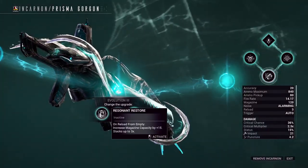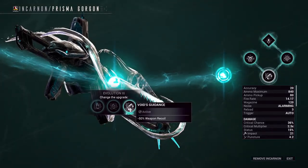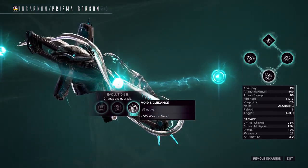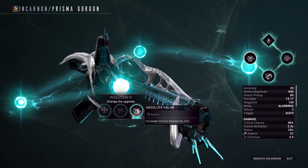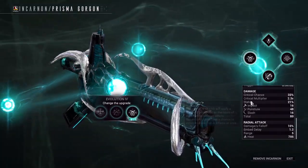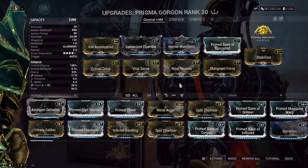Evolution 3. Reloading whilst empty will grant an increase to magazine size by 15, which can stack up to 3 times. Other options are a 50% increase to reload speed, or 50% less weapon recoil. All of these options are genuinely viable — select whichever suits your build. I took the recoil option, and it stacks really nicely with the recoil mod in my build, resulting in a weapon with literally no kickback and easy to control. Evolution 4 offers critical, critical-and-status, or status selections — I went with critical chance. My build is a traditional hunt and munitions build for Steel Path breathing room.